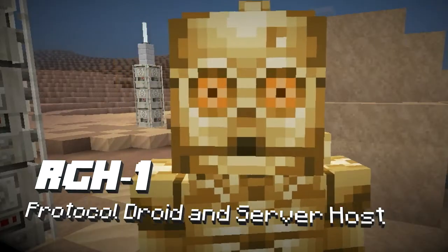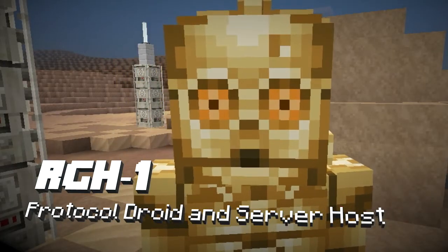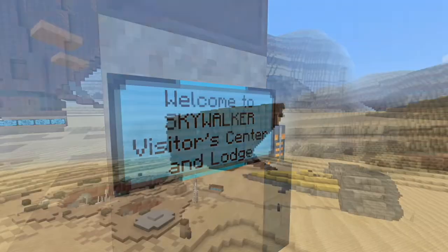Greetings. I am Protocol Droid RGH-1, at your service at Skywalker Visitor's Center here on Tatooine.